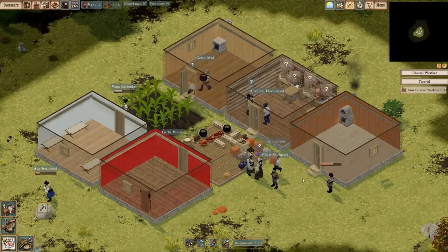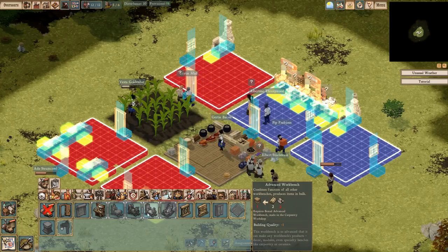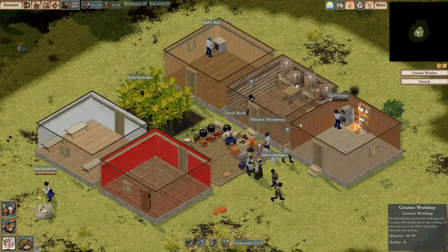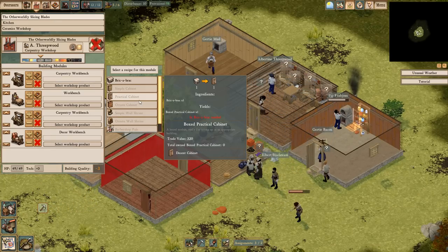Once that fungus stew is done, let me see if we can make some better stuff. Ceramics works — okay, here's the bench. Put that in there. So now once that's built, I think we can probably make the stuff we need.